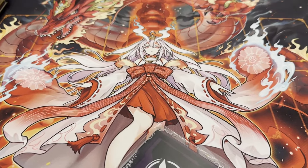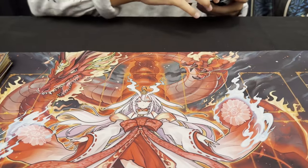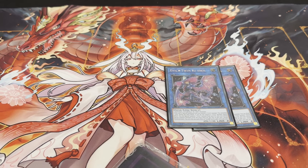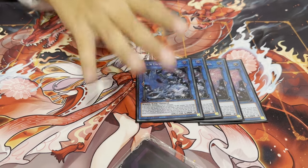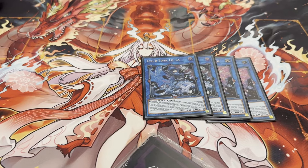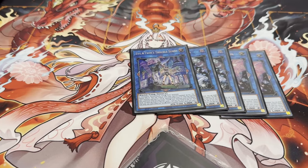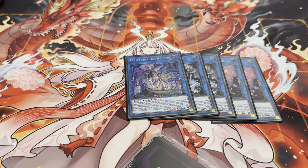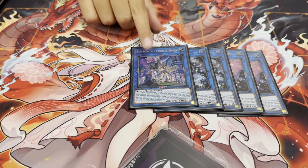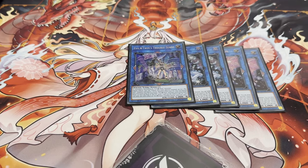For the extra deck, we're running the Live Twin package. Two Ki-Sikil Frost — can't play one; if it gets banished, you lose. Two Lil-la — the pop won me so many games, I could just clear their entire back row in one turn. And Trouble Sunny — Battle Phase won me two games, with the non-targeting send to the grave, not destroy. It's a great card.